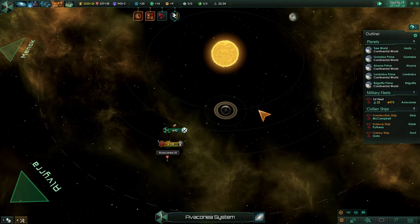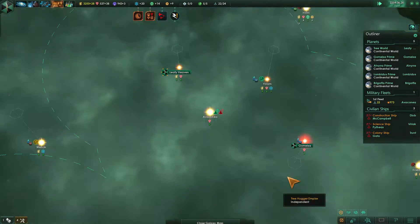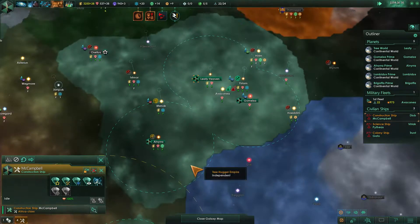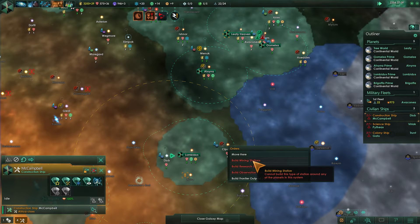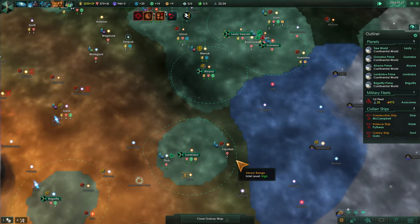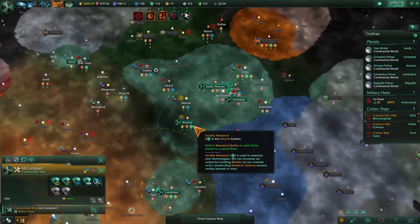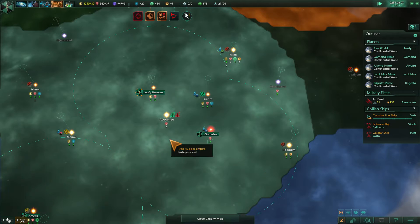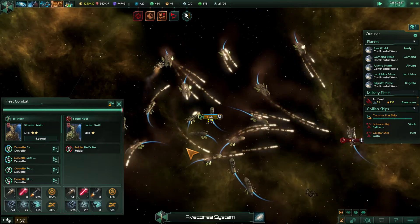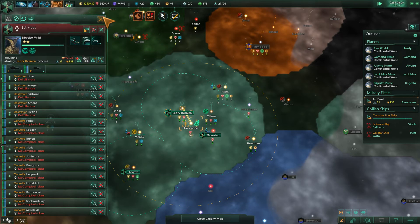Fleet, come down here and attack — very good. All my other ships need repairs. Construction ship, I'm going to send you back up this way to finish up in Hiram — 270 minerals. Our fleet's currently fighting. Very good — they knocked them out. Let's go back and heal you guys up.